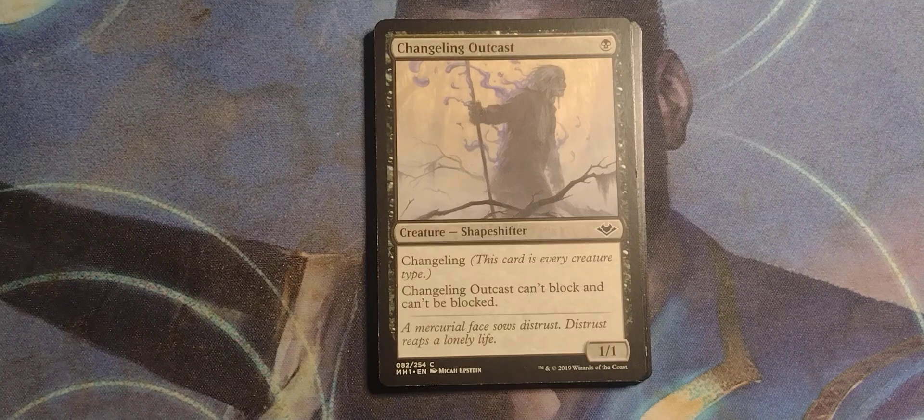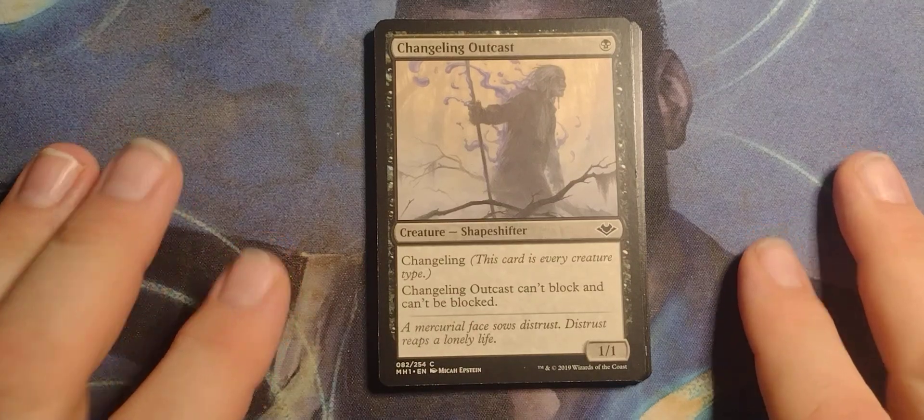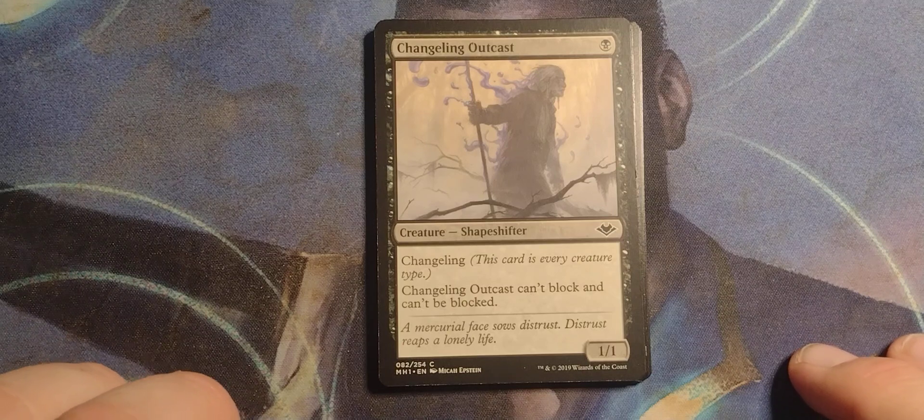Changeling Outcast — he wasn't changing to something? He stayed the same. That was his problem. Anyway, it's from Modern Horizons. Single black shapeshifter, 1/1 changeling — this card is every creature type. Changeling Outcast can't block and can't be blocked.